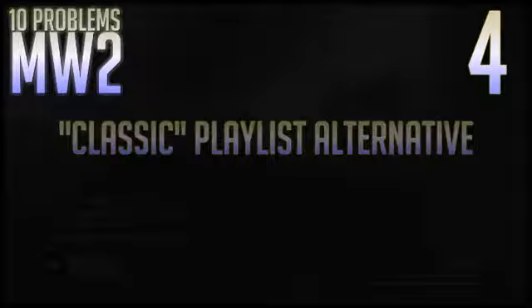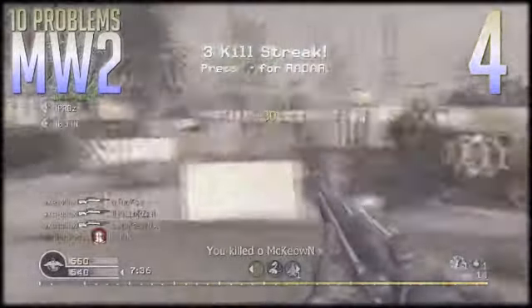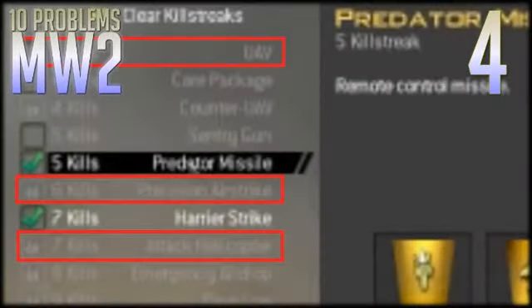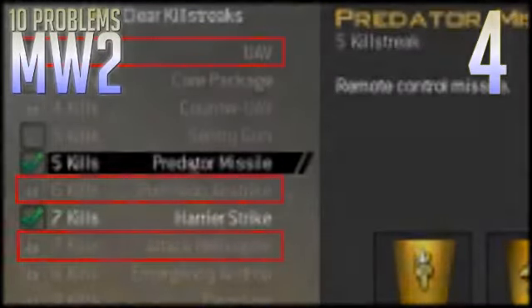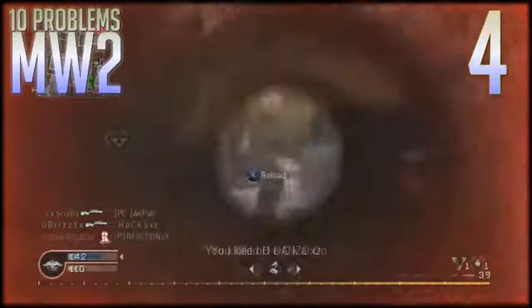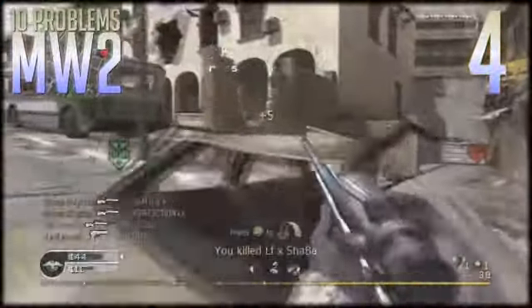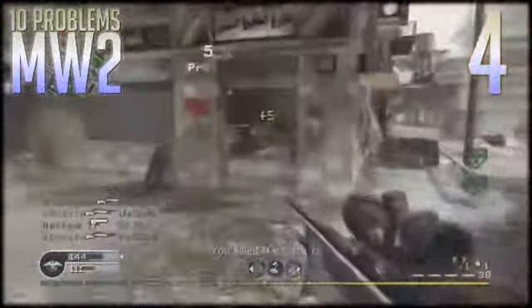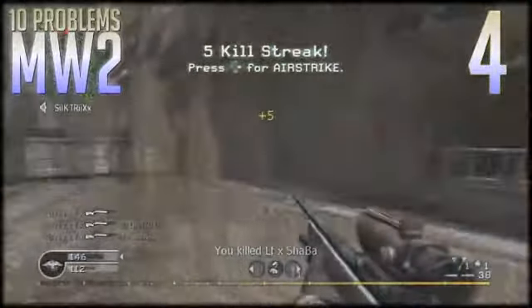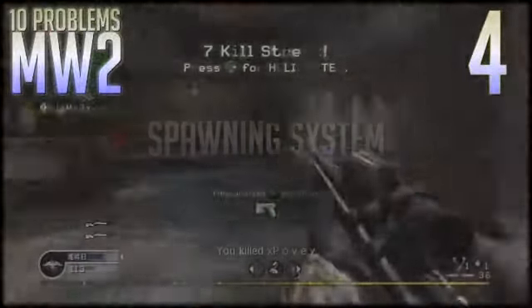The fourth one is the one I believe should be taken most seriously. This game needs to have a classic playlist, just like Halo has an MLG playlist and just like World at War had a playlist for core and hardcore. You set up three, five, seven killstreaks — UAV, Precision Airstrike for five, and then attack helicopter. Take out Stingers and Javelin missiles and you're ready to go. Call of Duty 4 had an astounding record-breaking system. You shouldn't change your game so much that your fans don't like it, because people will stop playing. You shouldn't consider a game a success just because it's the successor to Call of Duty 4 and it made a ton of money.